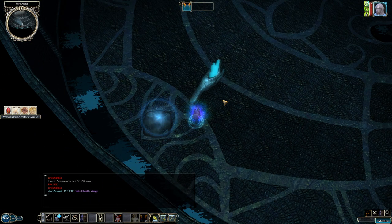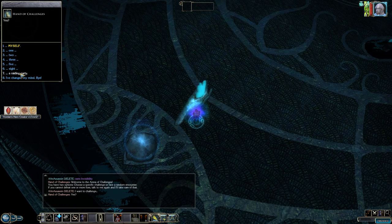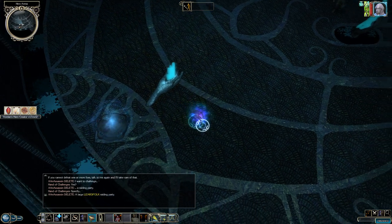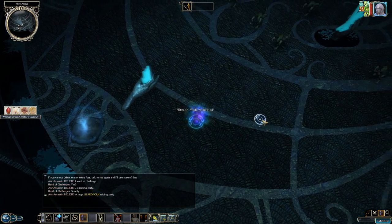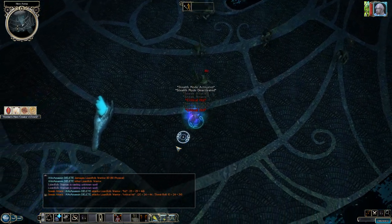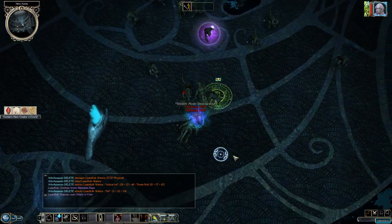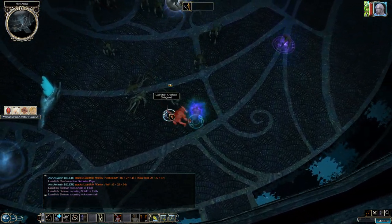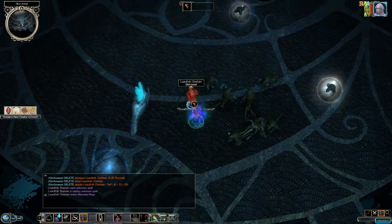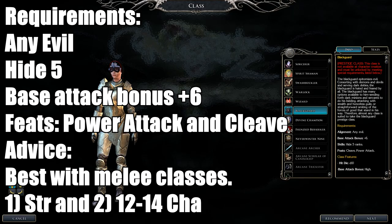Treat the Assassin exactly like a rogue but be more vicious. Paralyze key foes — especially healers and casters — while your tank distracts. Use Hide in Plain Sight aggressively: stealth in, sneak attack, stealth out.